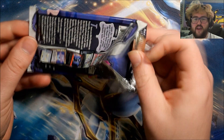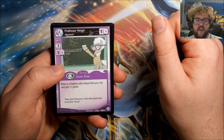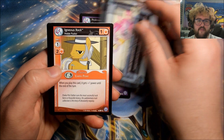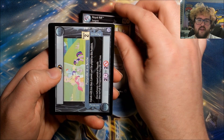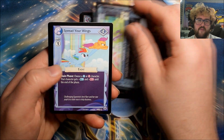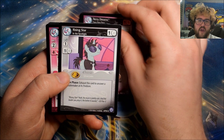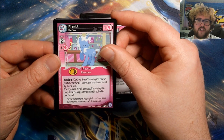Obviously Premiere will depend on if I can get more of the alpha print run, and I don't have very much of that. But the few sets after that I'm pretty close. Pack five: Professor Ney, Mean Meany Pants, Igneous Rock, Royal Riff, Ponyville in a Bottle, Spread Your Wings, Berry Dreams. Our rare is Pinprick Pop Star.